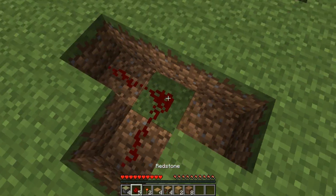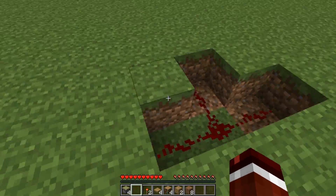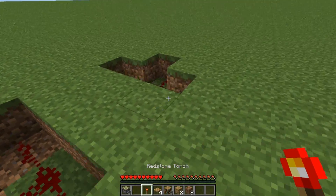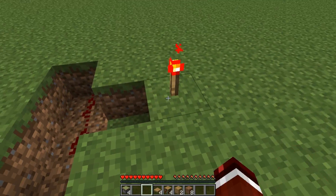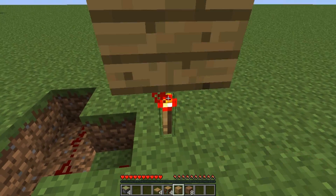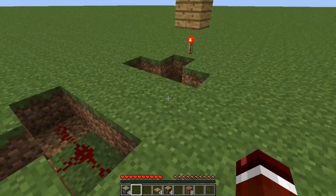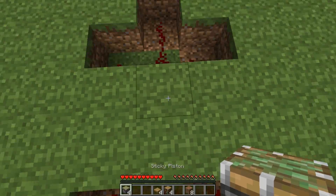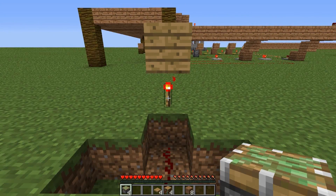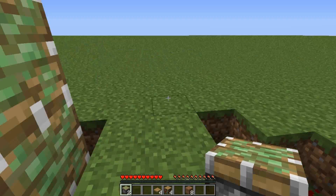Now in the holes just place the redstone in them. Now on this block here which the redstone is going into, place a torch — do that exactly the same for the other side. Now get those 2 blocks that have to be powered and just place them on top of the redstone torch. Now go to the centre of the door and you want to place a sticky piston in front of the redstone torch there and one in front of the block there.